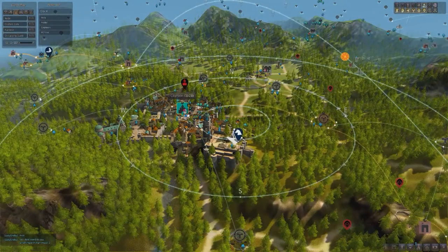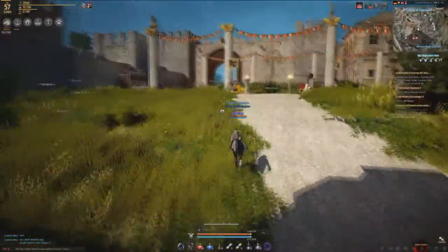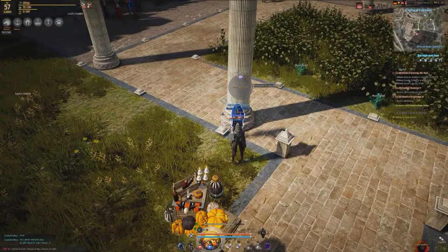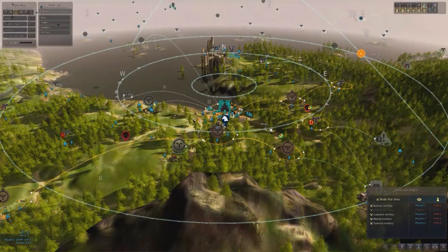Second up, we have the Great Library of Calpheon in Calpheon City. To the right as you enter the courtyard, you'll run up to this lady on the left-hand side — her name is Bookworm Anna. Speak to her, do a short quest line, and there you have your second knowledge.